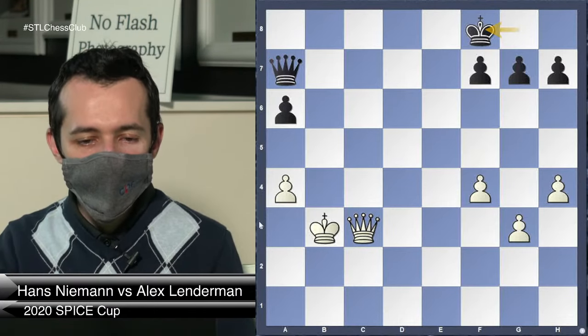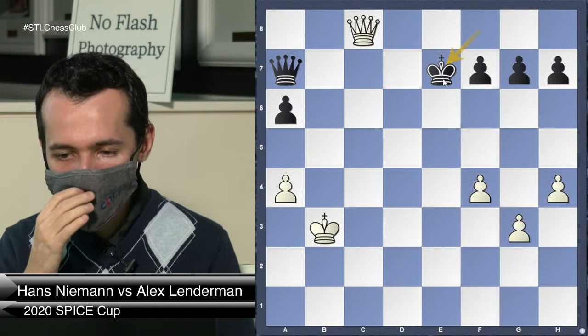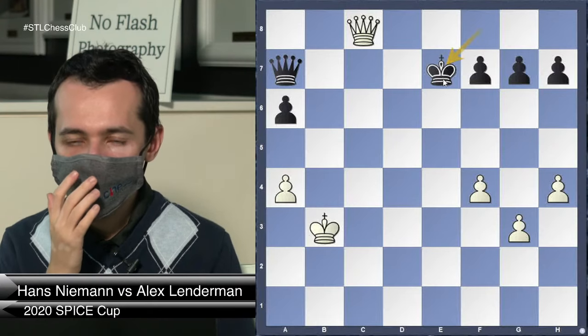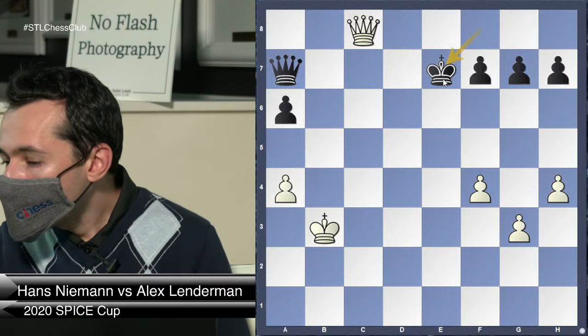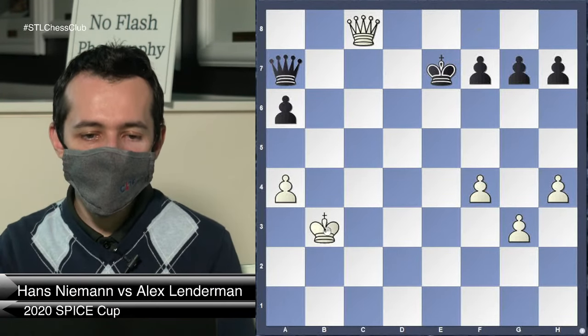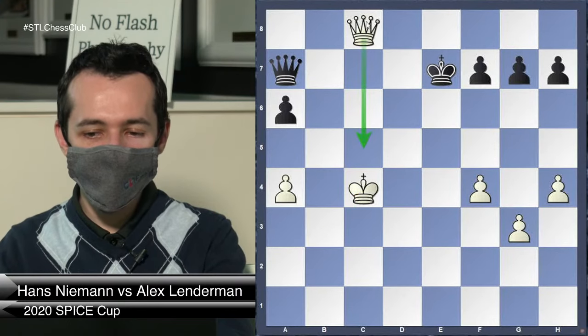Qc8 is correct, and then after Qe7 — what's the move? We want to try to threaten setting up a pawn endgame. Yes, very good — that's the key move, and suddenly Qc5 is a really big, lethal threat.